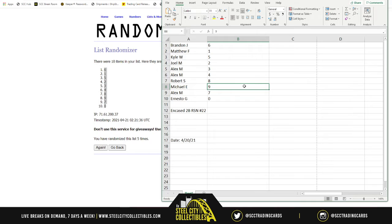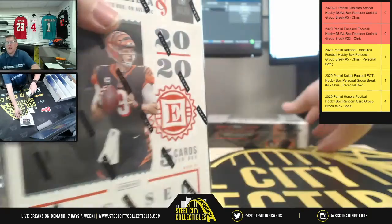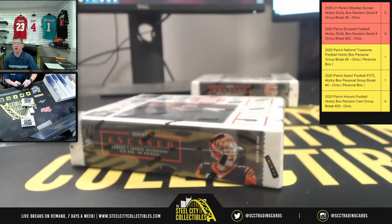So: Brandon gets six, Matthew gets one, Kyle gets five, Joel gets two, Alex gets three and four, Robert gets eight, Michael gets nine, Alex gets seven, and Ernesto gets zero. Good luck on your numbers — here we go. After this we're gonna run some Obsidian, 2020-21, two boxes of that.